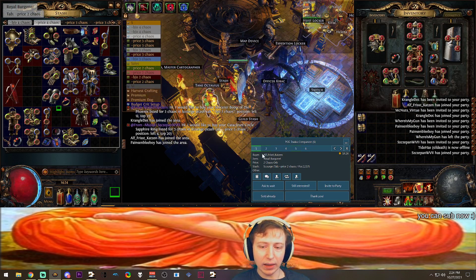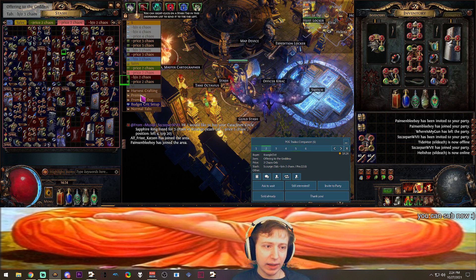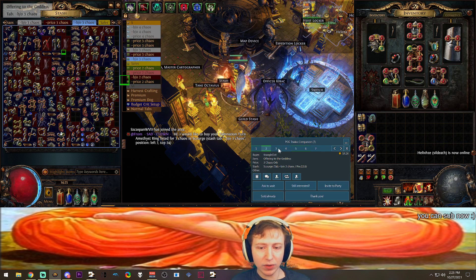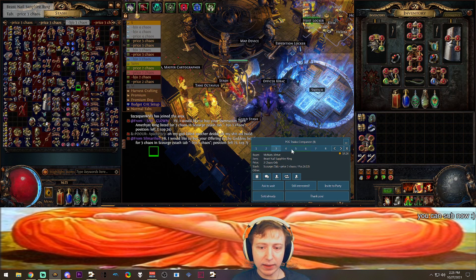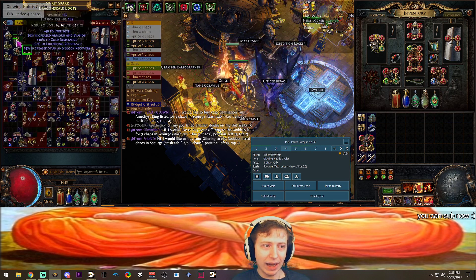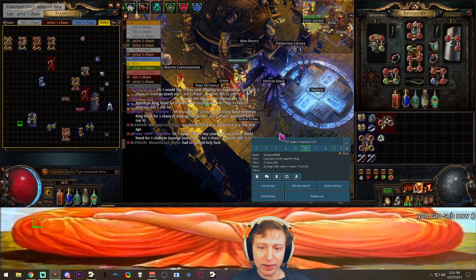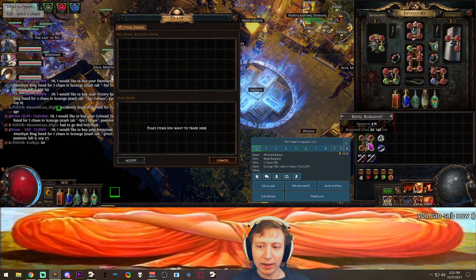I have all of these trades lined up. This guy wants a 2c Royal Bergenet — got that right there. A 3c Offering of the Goddess — I scroll over, pretty sure it's in one of my quad tabs. Beast Nail Sapphire Ring — that's going to be right there, just hover your mouse. A Glowing Hubris. You see how insane it would be to not use this program — doing all of these trades would be way too complicated as it already is a little complicated.